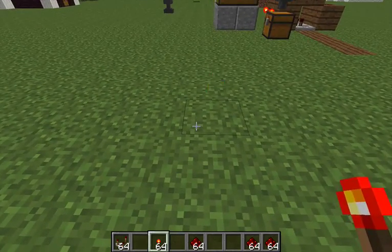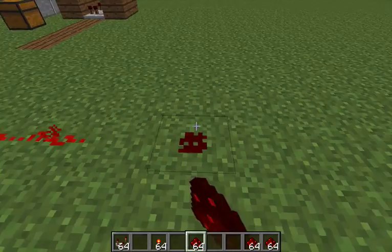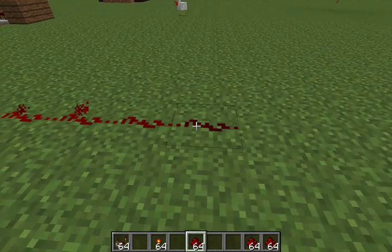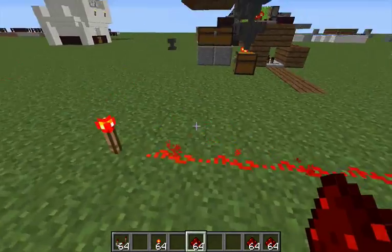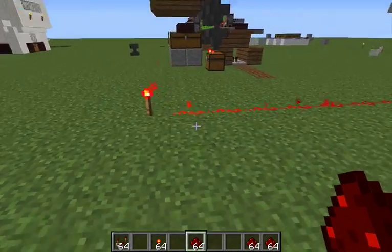So the first principle to understand is that redstone creates a signal that gradually gets weaker and weaker. It starts at 15 and eventually ends at 0. So you've got 1, 2, 3, 4, right up to 15, which is produced by this torch.